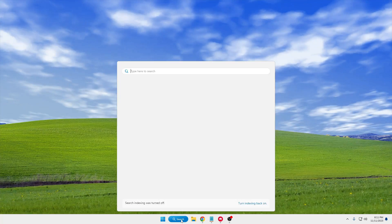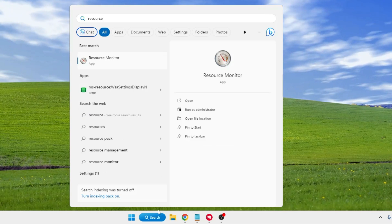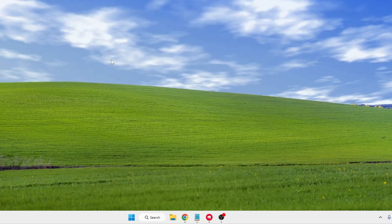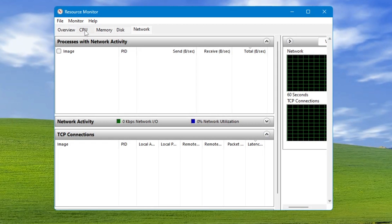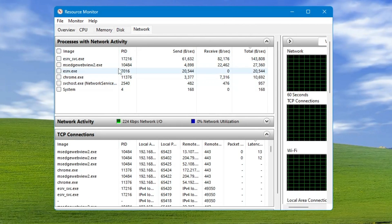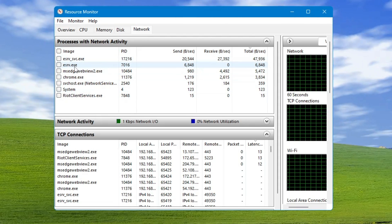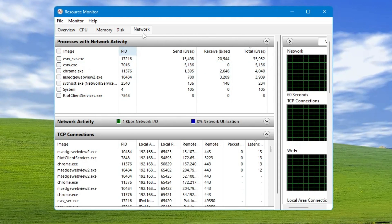First, click on your Windows search and type 'resource'. From the suggestions, click on Resource Monitor. Now from the top menu option, click on Network. Basically you have to find out which application or service is occupying the maximum bandwidth.